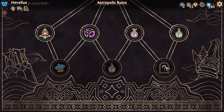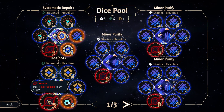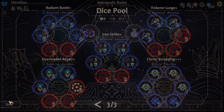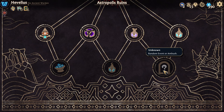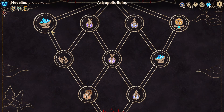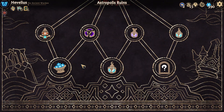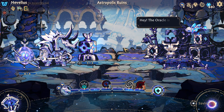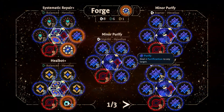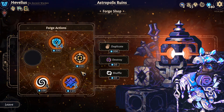I wish they had the blindfold one but they don't. So here's what we can do — there's a duplicate die right there, so we can gain 100, go there, go through that. We can spend a good bit of money. Get rid of the AoE nonsense, replace it with better AoE nonsense.